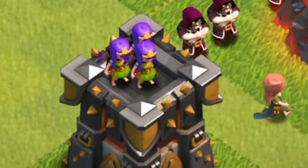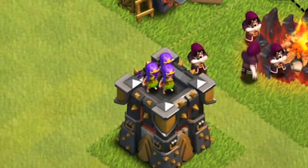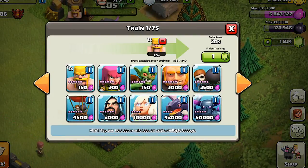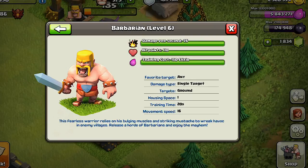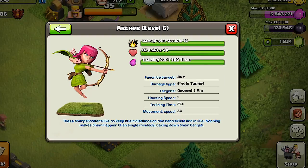I believe we'll see more players using them in higher cup ranges, since they're used for pulling clan castles and distracting other units. Looking at the stats for both the Barb and Archer, the bar only goes halfway, so I don't think this is the final level — we could go up to 10, 11, or even 12 depending on how far Supercell wants to take it.